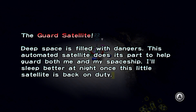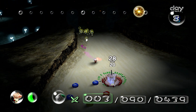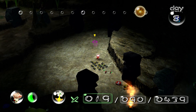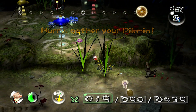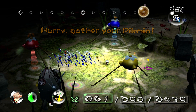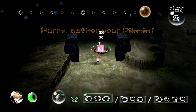It is the Guard Satellite! Deep space is filled with dangers — this automated satellite does its part to help guard both me and my spaceship. I'll sleep better once this little satellite's back on duty. There are 28, with two more that aren't helping — I'll go grab them. I don't think this is going to make it back in time, that's a bummer. It'll get close enough that we'll get it at the start of the next day. I should have been a little more efficient fighting the enemies.